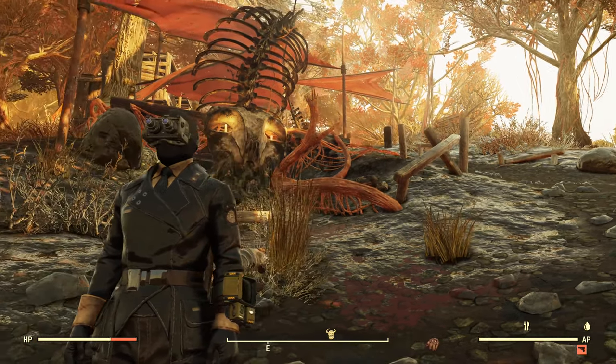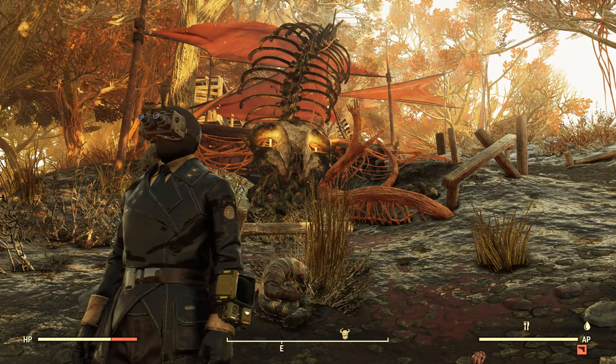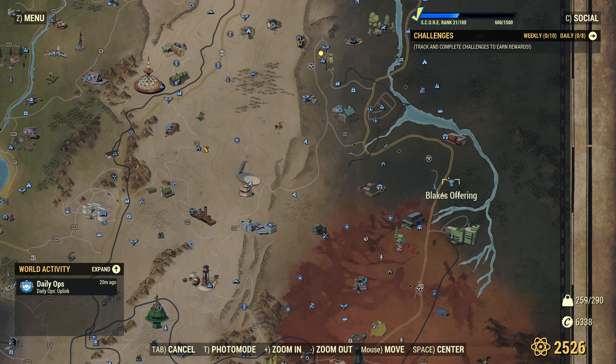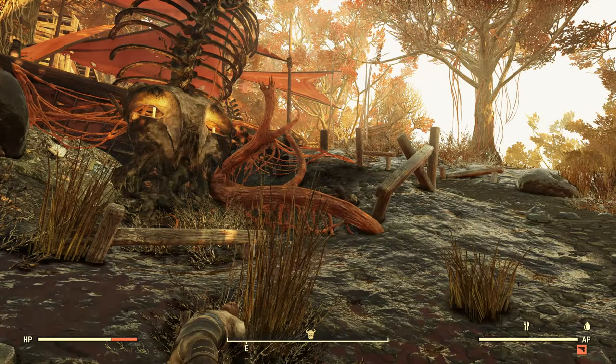This is a Mothman site, as you can see behind me. Taking a look at the map, we are here at the east end of the Mire, getting close to the actual border with the Cranberry Bog. This is a new site that was added with Wastelanders — there was nothing here before.